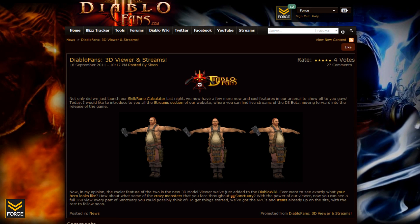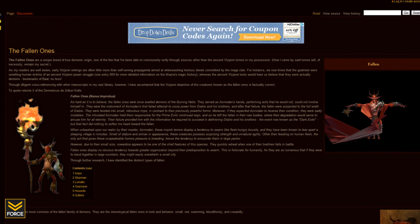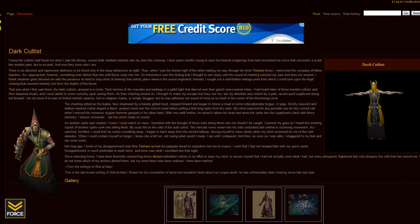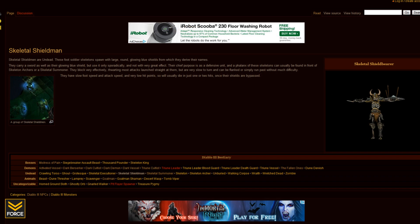DiabloFans recently added a 3D model viewer to their Diablo wiki. I spent some time going through this last night and I thought it was pretty cool — I really liked being able to get a full 360-degree view of various things in the world of Sanctuary. You're going to be able to take a look at monsters, NPCs, items, and all sorts of things in this 3D model viewer. They've begun updating the list and will continuously add more over time as they gain access to additional 3D models. I think it's pretty cool and another great way to waste your afternoon.